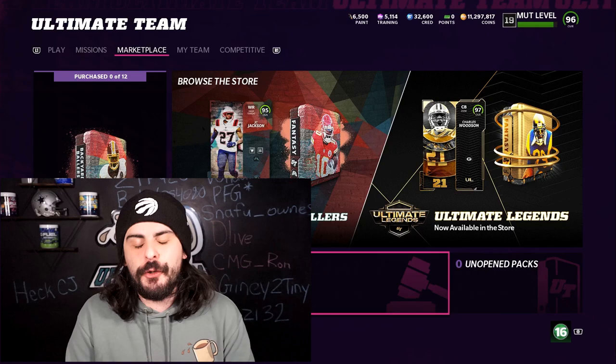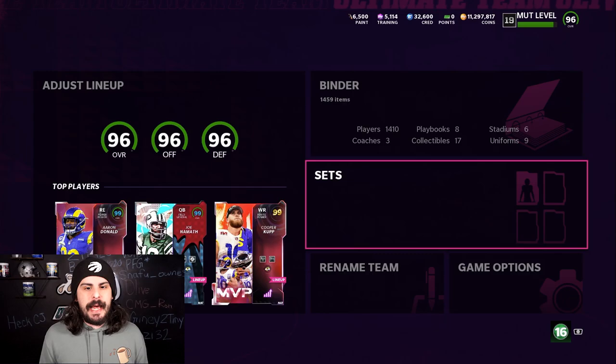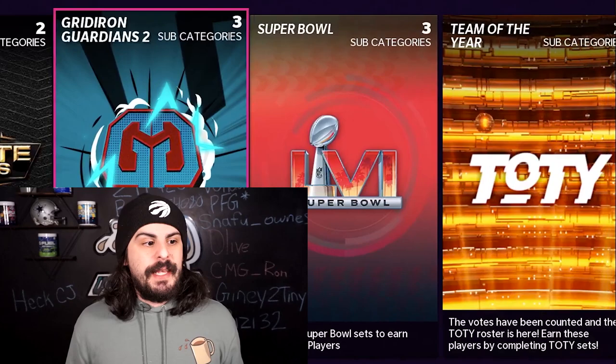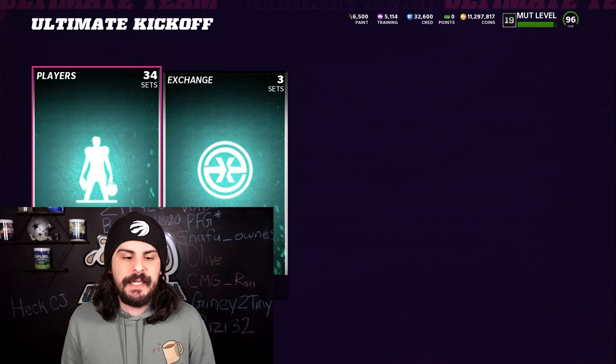Let's break down the best way to get training and how to get some free training as well. The first thing we're going over is how to get free training. You can get free training in a number of different ways, but here's the easiest way right now in Madden. If you go into your sets, a lot of the old sets in the game right now are giving you some free training. We're going to go to the Ultimate Kickoff — this one was the best one at the moment to do.